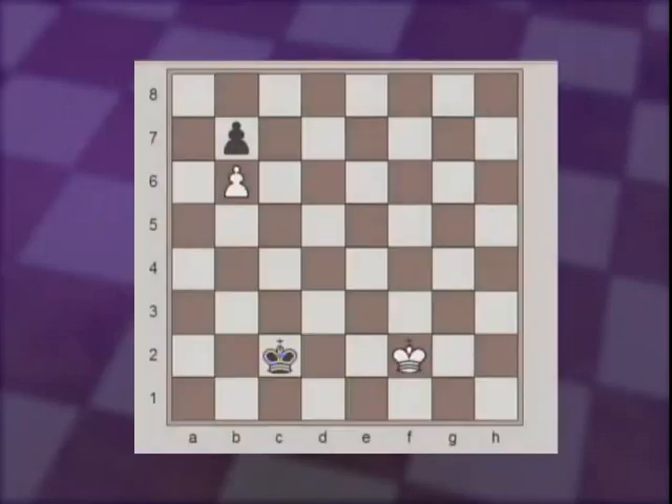If in this position, for example, Black does not go to d3 and moves to d2, not allowing our king to go to e1, then White would just play Kf1 and wait until Black decides to go in the direction of the White pawn up towards b6, and then the same way, Ke1 would save the game.